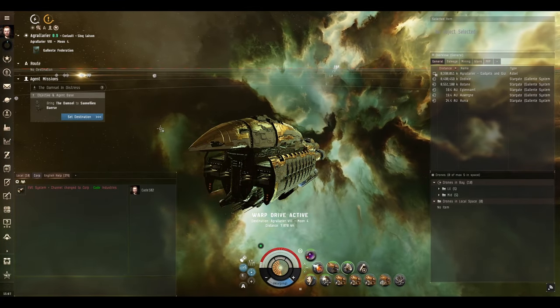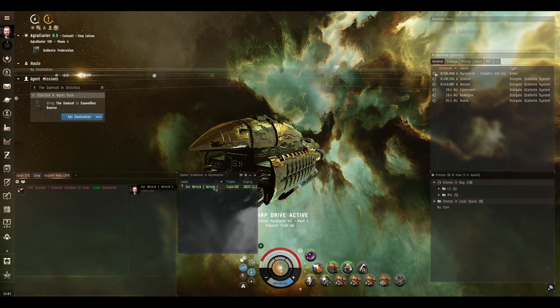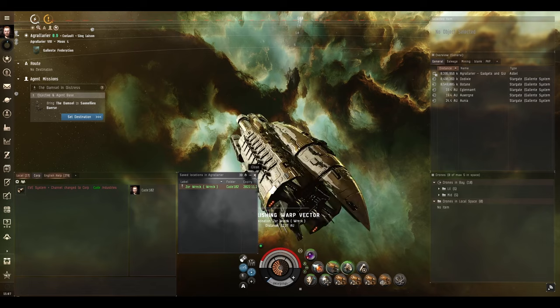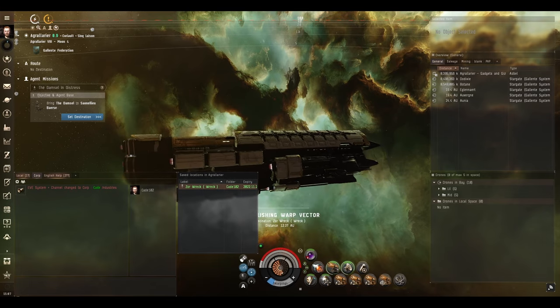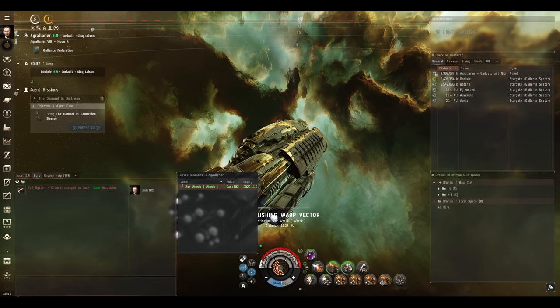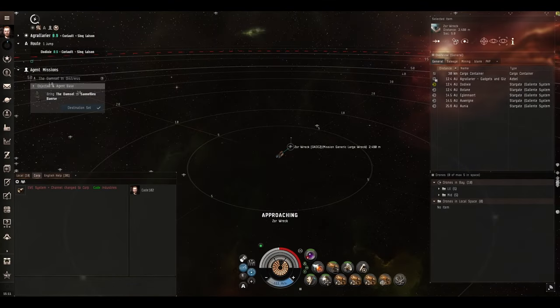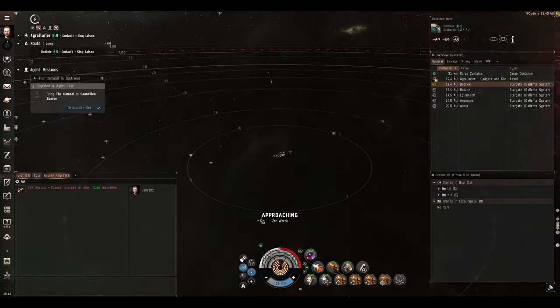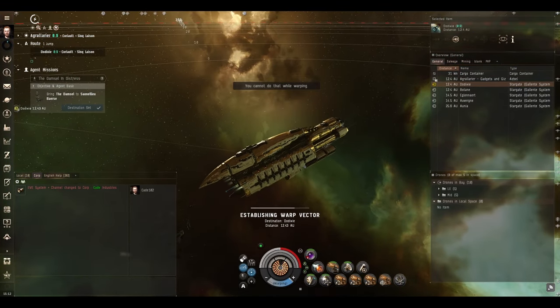Just before we hand the mission in we're going to go back to Zor's wreck — that's a much faster way than triangulating with the micro jump drive for three minutes. Set destination back to the agent station. We've made it to Zor's wreck and he's only dropped the crap one worth two thousand four hundred and twenty ISK — nothing here worth keeping. Let's go hand the mission in.